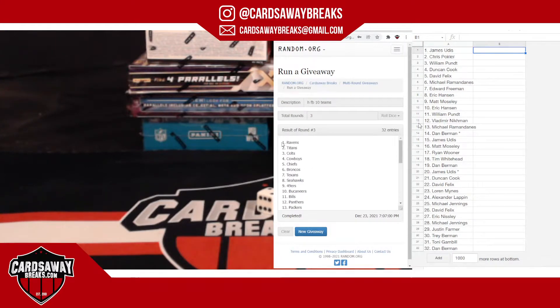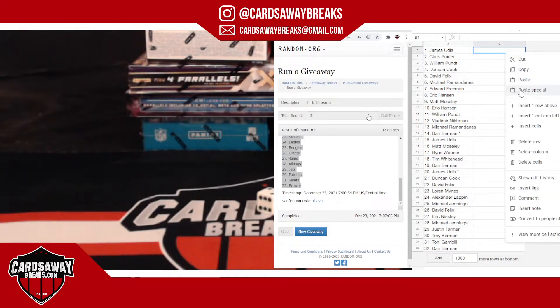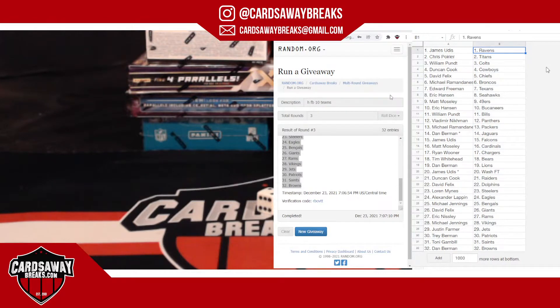Ten boxes of football ready to go. Teams assigned: James U – Ravens; Chris P – Titans; William P – Colts; Duncan C – Cowboys; David F – Chiefs; Michael R – Broncos; Evere – Texans; Eric H – Seahawks; Madame – Niners; William P – Bills; Vatameer – Panthers; Michael R – Packers; Dan B – Jaguars with the free spot. James U – Falcons; Madame – Cardinals; Ron W – Chargers; Tim W – Bears; Dan B – Lions; James U – Football Team; Duncan C – Raiders; David F – Steelers; Loran M – Steelers; Alexander L – Eagles; Michael J – Stripes.